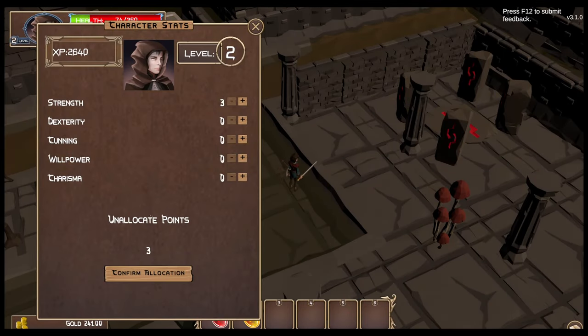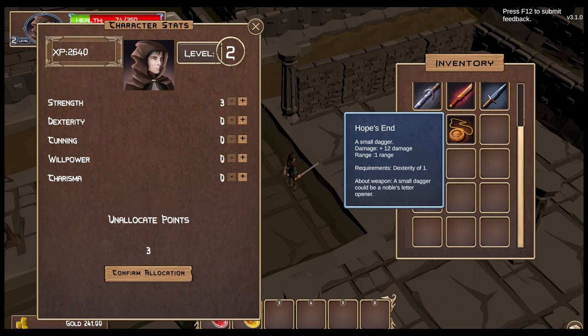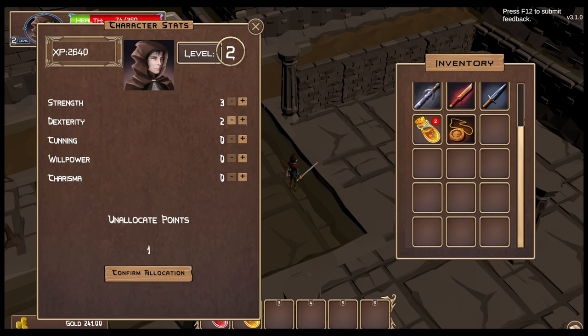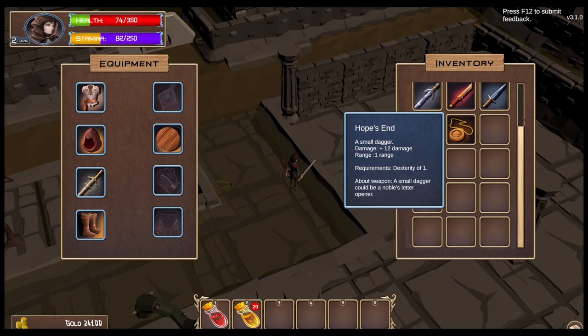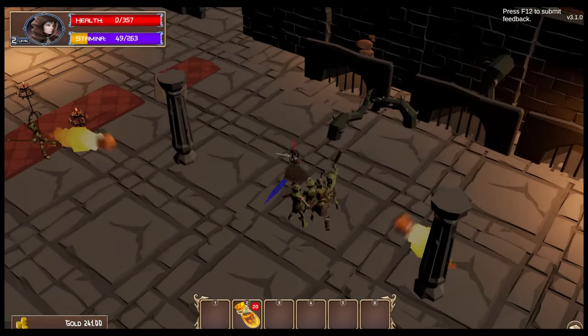Unallocate points — I do have three more points to allocate. I have a dagger and a short weapon. Let's try: requires dexterity 1 and dexterity 2. I don't know what these stats do. Let's do cunning — I don't know what it does for me. And I'm dead again.